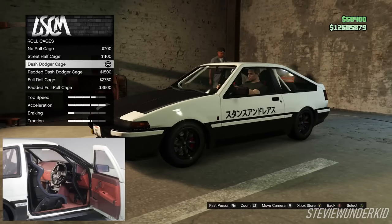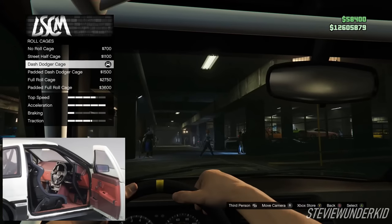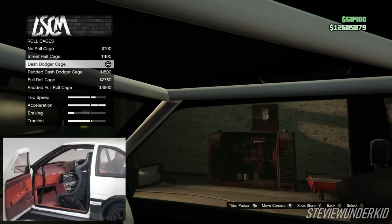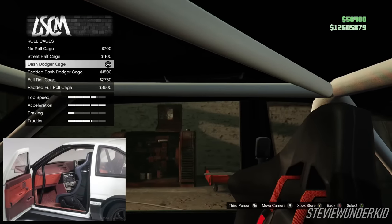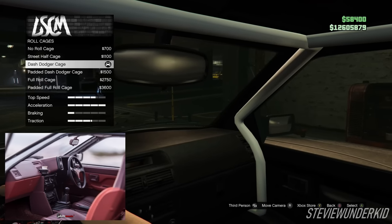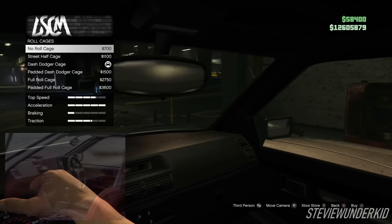Next up for the roll cage, I went with the dash dodger cage. This is more in line with the Project D version of Takumi's 86, where it had the roll cage and a bunch of other modifications installed. But if you guys want to go for an earlier version of the car without all those modifications, you can just leave off the roll cage.